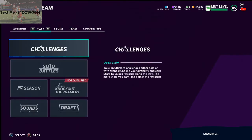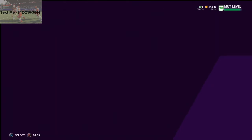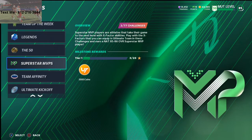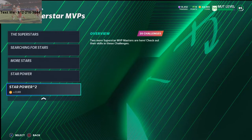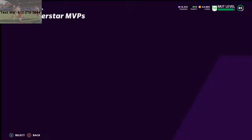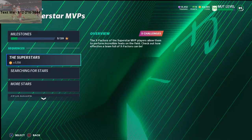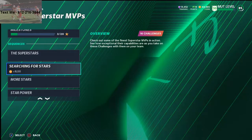Here's what I would recommend: go to Mudhead.com and search for a fast receiver — whoever it might be. I personally have Brandon Cooks on my squad, but if you don't have him, a John Ross or even Tyreek Hill will work just fine. They just need to have 88 or more speed. Go to the NFL Superstar MVPs and find the Tyler Lockett Challenge. Go to Searching for Stars and click on Tyler Lockett.